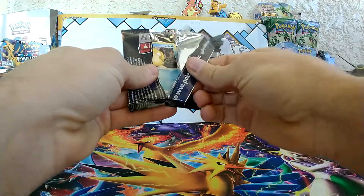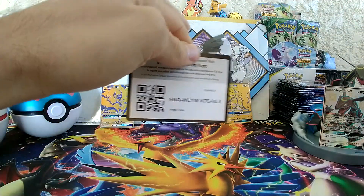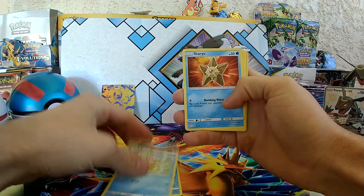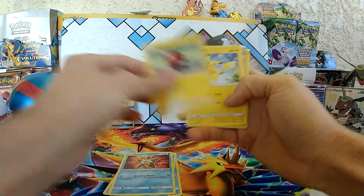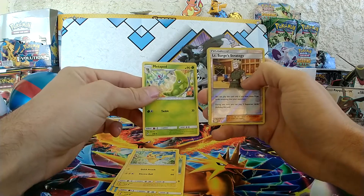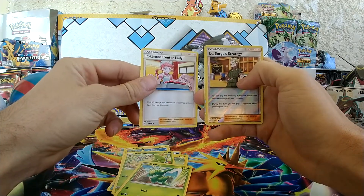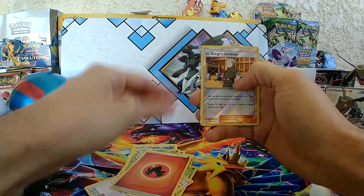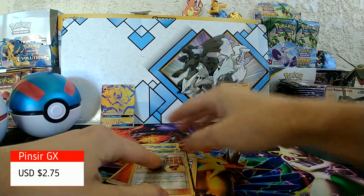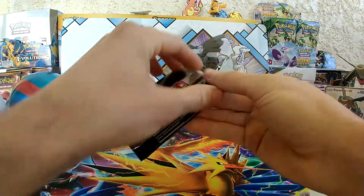We broke the streak — not a perfect pack opening. We have Psyduck, Magikarp, Staryu, Voltorb, Pikachu, and Reverse Lieutenant Surge's Strategy. Coming from the rear: Metapod, Scyther — looking amazing — Pokémon Center Lady, Fire Energy, and a Psyduck GX. Nice! Fantastic! Boom — another Hidden Fates.